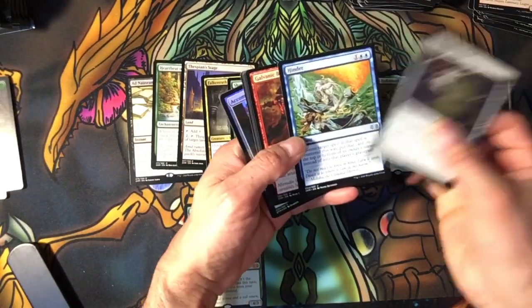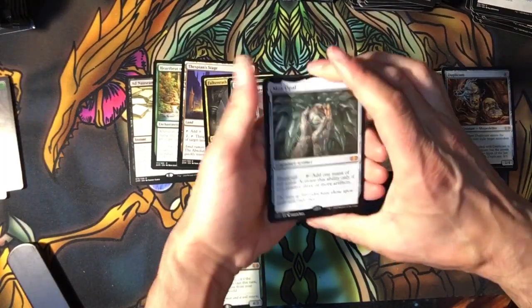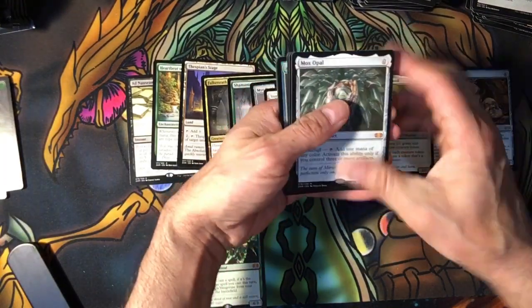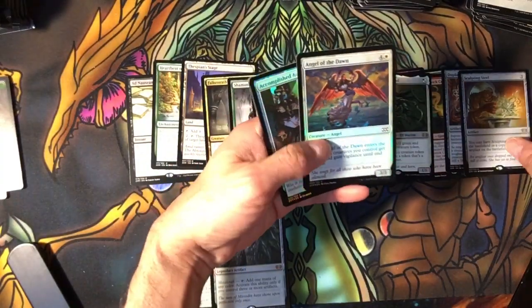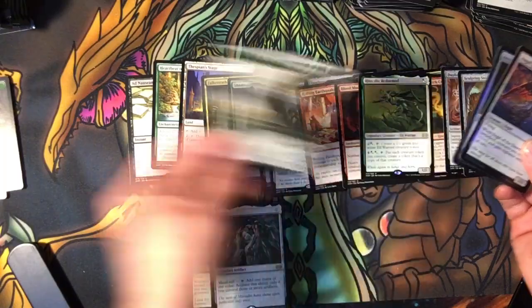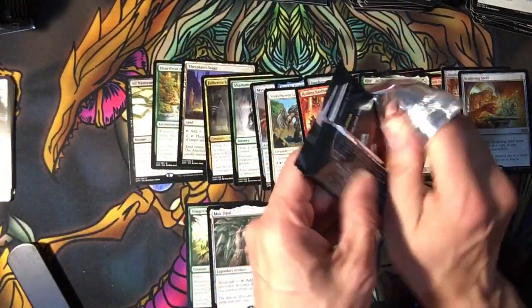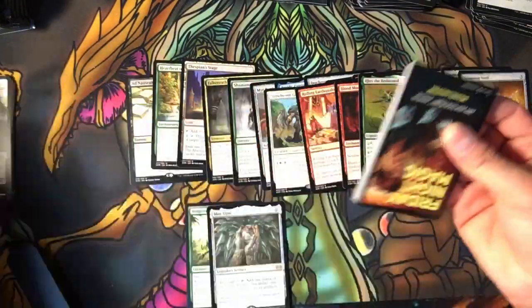Drum. Hinder. We got our second mythic — a Mox. We have a Sculpture, an Angel, an Elemental token. So far the first half, I don't feel much excitement here.